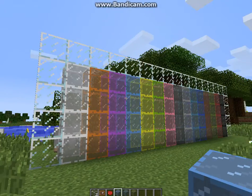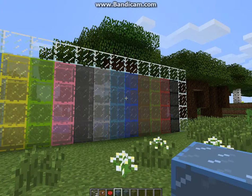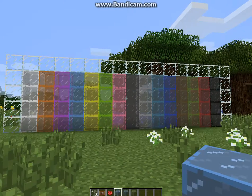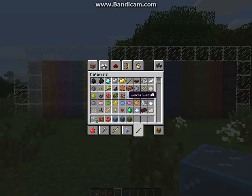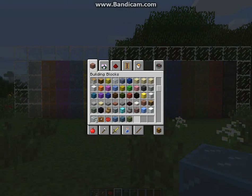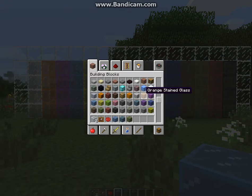So again, this is the 13w41a snapshot, and if you really want to check it out it's really cool. Going over it again from here: regular glass up here, white stained glass, magenta stained glass, light blue stained glass, yellow stained glass, lime stained glass, pink stained glass, gray stained glass, light gray stained glass.